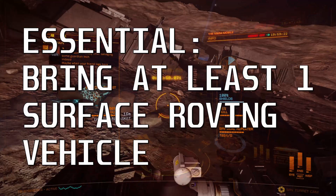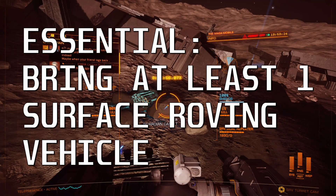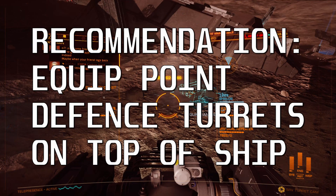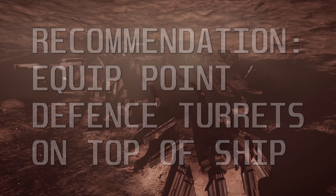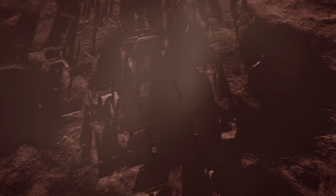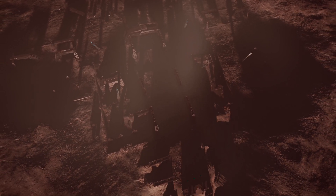You must also fit a planetary vehicle hangar and buy a Scarab. If you fit point defence turrets to the utility slots on the top side of your ship and land close enough to the site, then your ship can defend you from the missiles which are going to be fired at you. You don't need point defence turrets, but they're nice to have.